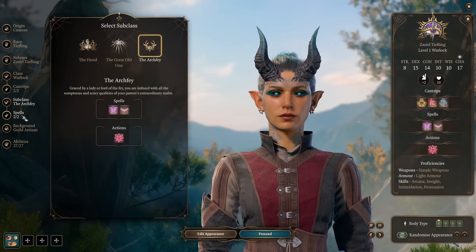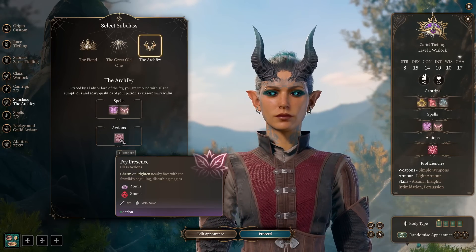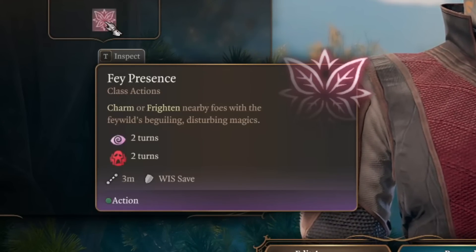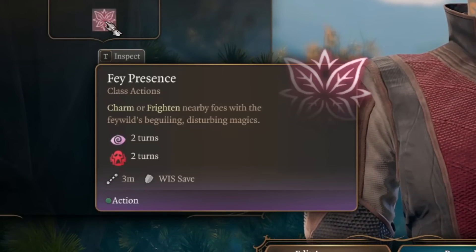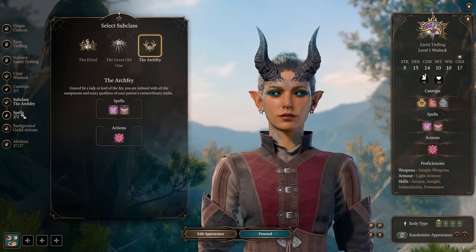Our subclass today is Archfey, and it gives us a lot of spells but most importantly actions. Our action from Archfey is Fae Presence — we can Charm or Frighten nearby foes, and we can do it for two turns.